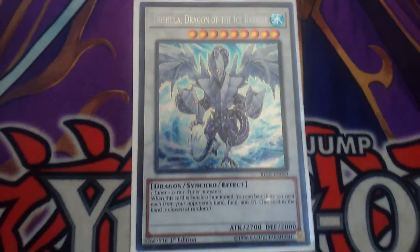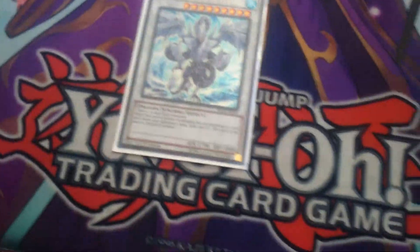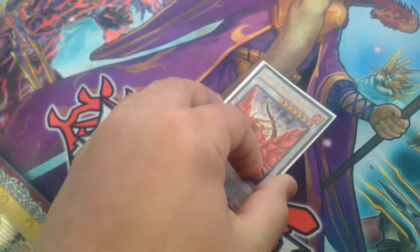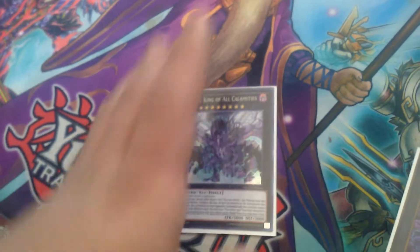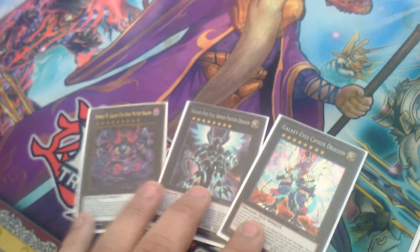Onto the extra deck. Starting off, we have one of Trishula, Dragon of the Ice Barrier — this card is at one for a perfectly good reason: it can easily banish three cards, which is pretty broken. Next, one of Black Rose Dragon — that's obvious, it's a board wipe. You got your board wipe and your banisher. True King of All Calamities for Agnimazod and Barthastos, because you detach a material, turn all your opponent's monsters a certain element, and destroy those to summon your True Kings. Because my locals play Blue Eyes, got the Galaxy Eyes engine in there.